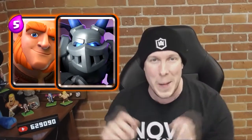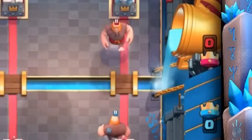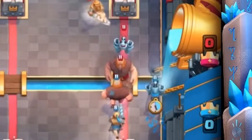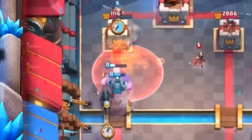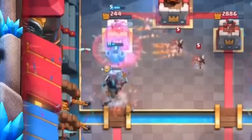Coming in at number 10 is the tried-and-true combination of Giant and Mega Minion. This is probably the least sexy combo on the list because no one really gets excited about Giant Mega Minion, but what better eight-elixir push can you put on the bridge? When your opponent invests in a heavy beatdown push in the opposite lane, nothing is really better — a ton of HP and a ton of point damage. You really can't go wrong with that duo.